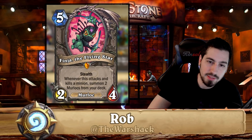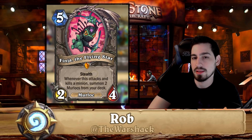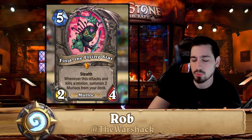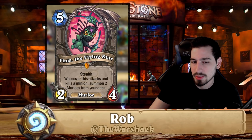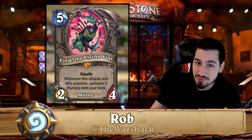Finja is found in murloc paladin. At first I didn't like Finja at all and didn't run him, then I kept getting destroyed by people playing him. What makes this card really good is the Spikeridged Steed combo: play Finja on five with stealth so they can't kill it, then Spikeridged Steed it on seven — it becomes a five-ten with taunt and summons two murlocs.